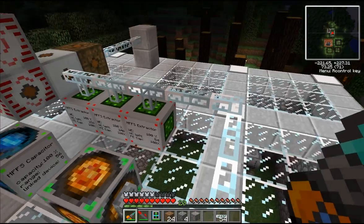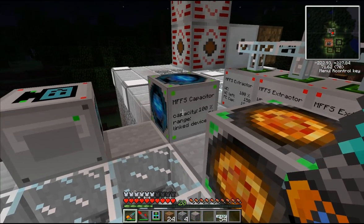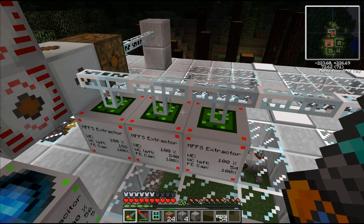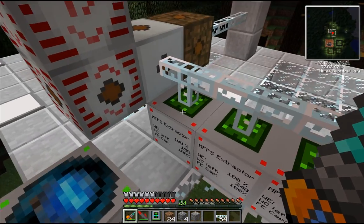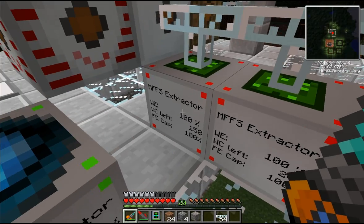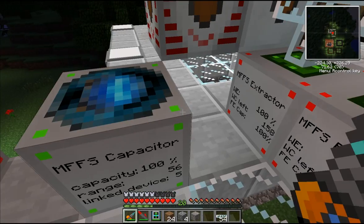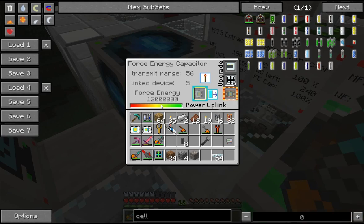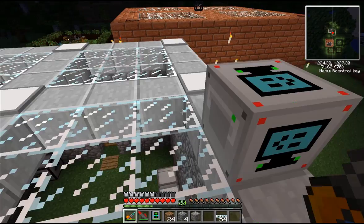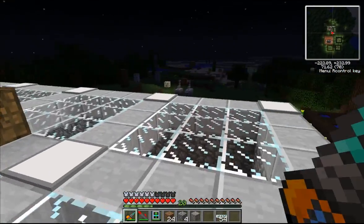While I'm waiting for monsters to show up, I'll tell you about MFFS — Mobile Force Field System, I can't remember exactly what it stands for. These are extractors — they take force helium, which is an ore you find in the world, and it turns it into force energy. So these three things output force energy, and this is a capacitor which holds the force energy. You can see there are five linked devices to this — it wirelessly sends force energy out to different things in the world.